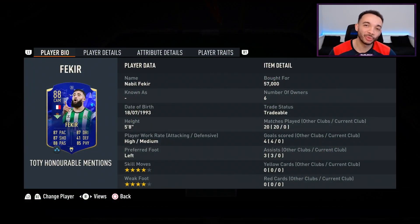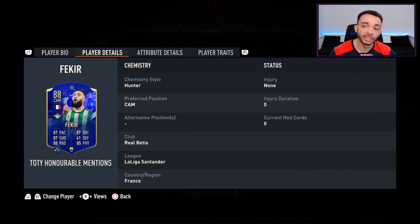Welcome to a FIFA 23 player review for the 88-rated Team of the Year honorable mentions — Nabil Fakir. He stands five feet eight inches tall, has high/medium work rates, his preferred foot is left, and he's got a four-star weak foot and four-star skill moves. I'm going for 57,000 coins — one of the cheaper TOTY honorable mentions, so it's good to see him at an accessible price. He can play the CAM position only. His club is Real Betis, with La Liga and French links.